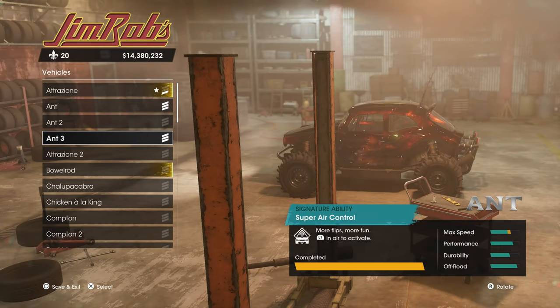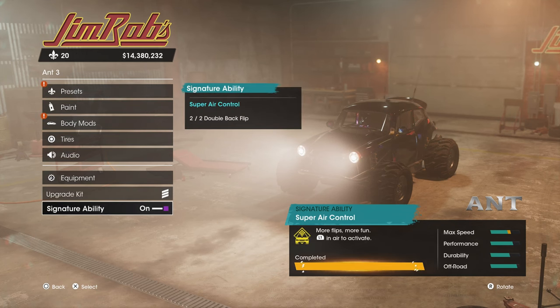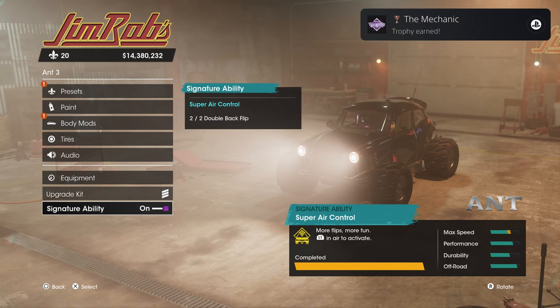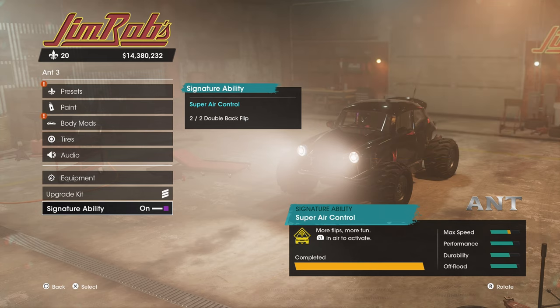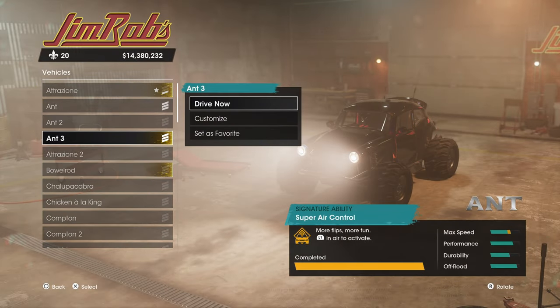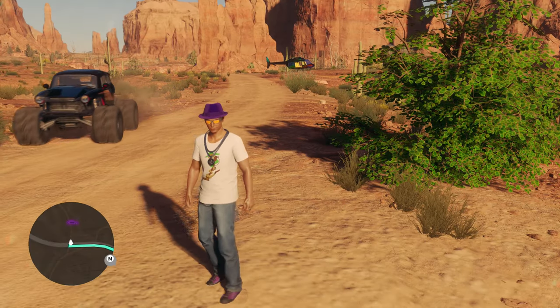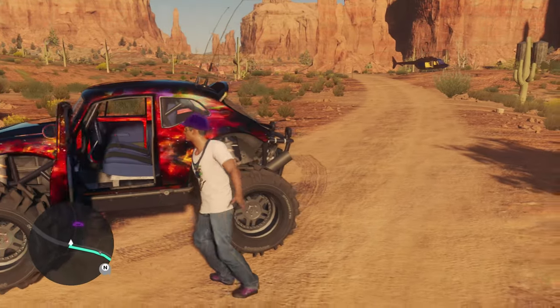I'm also going to set it as my favorite car. Then grab a helicopter and look for a place to do this jump — I found a pretty decent one and I'll show you on the map in a little bit. I also got the mechanic trophy there, which is for fully upgrading a vehicle. Save and exit, set it as my favorite, then go get my helicopter, find a spot, and call in my buggy.